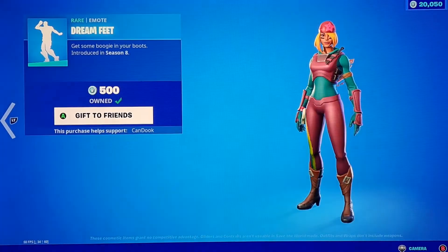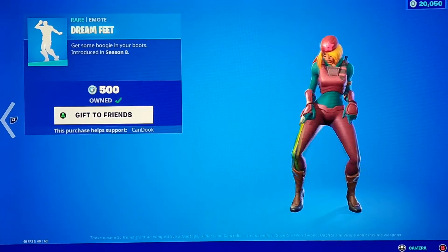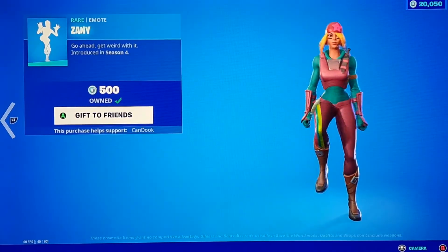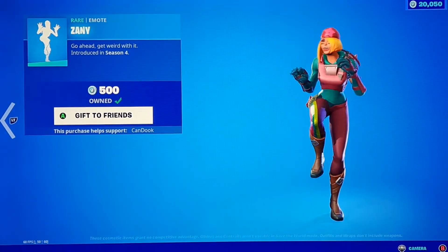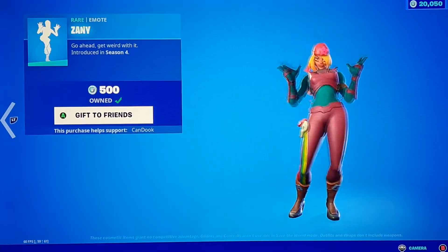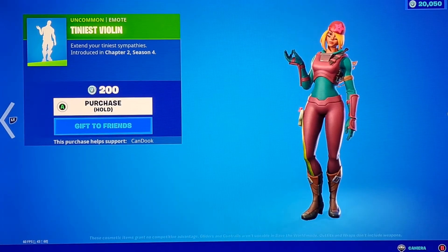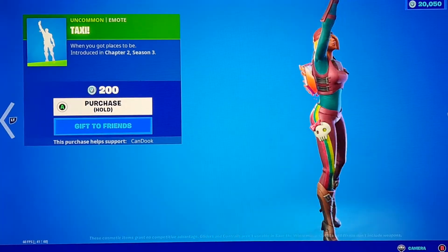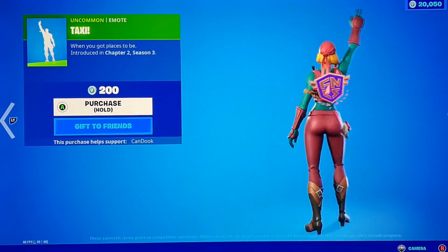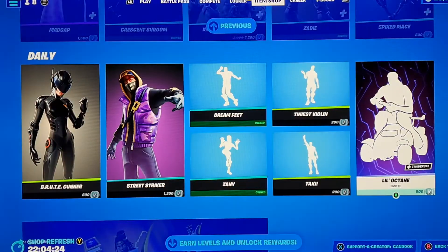We got Dream Feet — one of my favorite emotes in the game. Back in the day I was dying to get this and when it came to the shop I bought it the second it came out. We got Zany — used to be my favorite emote until I actually got it. The music isn't as good as I thought. We got Tiniest Violin which I actually like, and then Taxi — pretty cool emote, not sure how to use it.